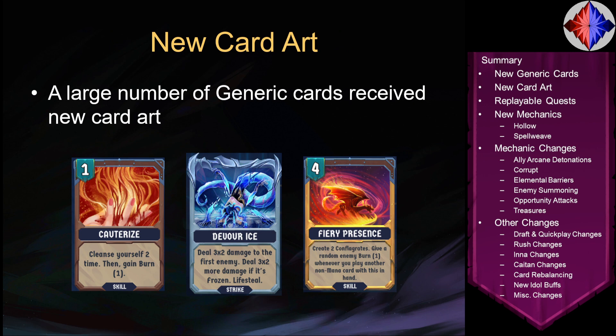On top of that, we have a lot of new card art for a variety of both generic and monster cards. It's a combination of cards that previously had Unity Assets as art that have been replaced with images unique to Breach Wanderers, and some that already had unique art that just got an update to look even better — for example, Fiery Presence with an amazing dragon.